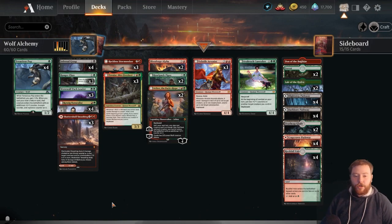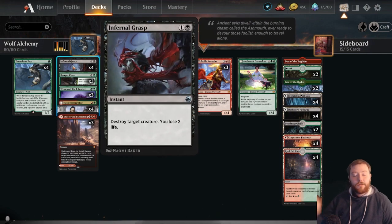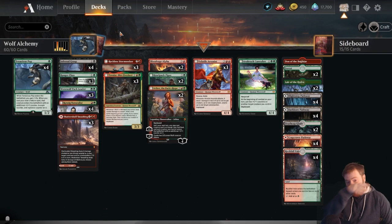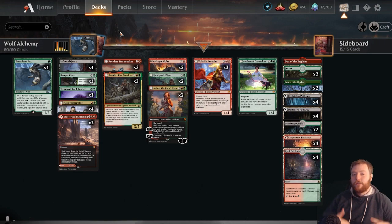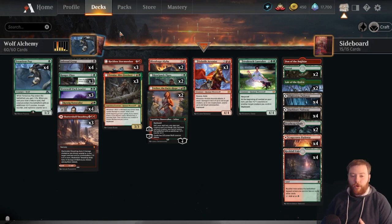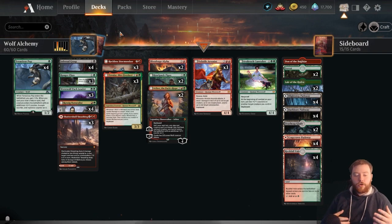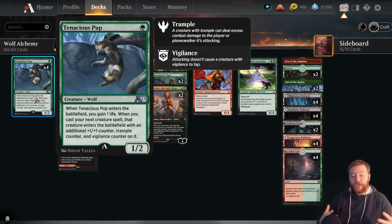We're splashing black cards off of the pathway, so we have things like Infernal Grasp in the main deck and a couple of cards to help clear the way. The black splash is actually very, very free for this deck, and you get a bunch of new powerful cards from Alchemy that help not only smooth out our draws but make them a little more functional. So let's cover the most important one, in my opinion, from the main deck: Tenacious Pup.